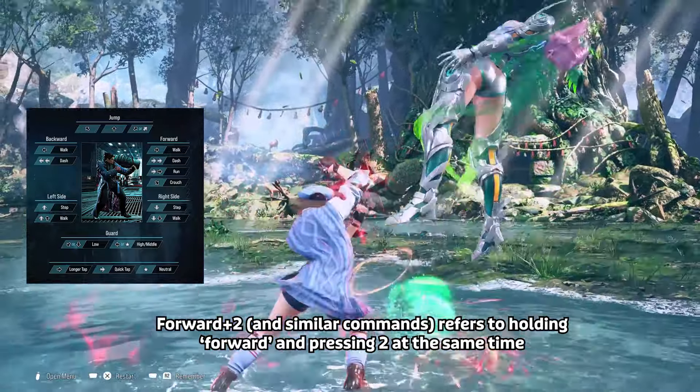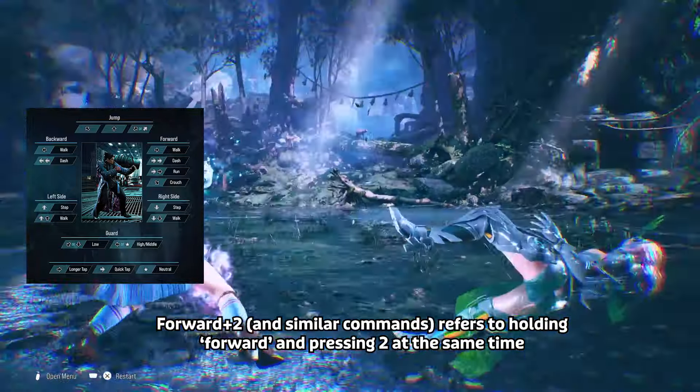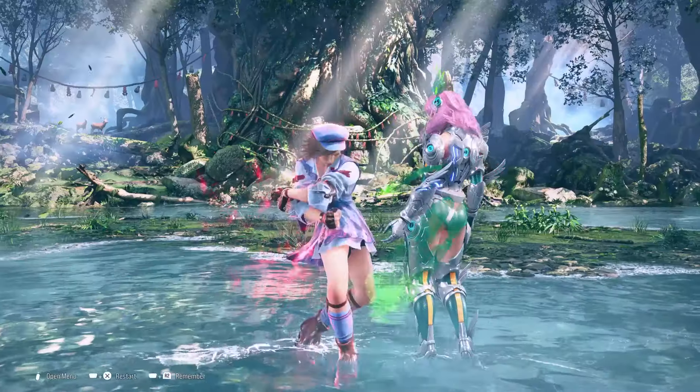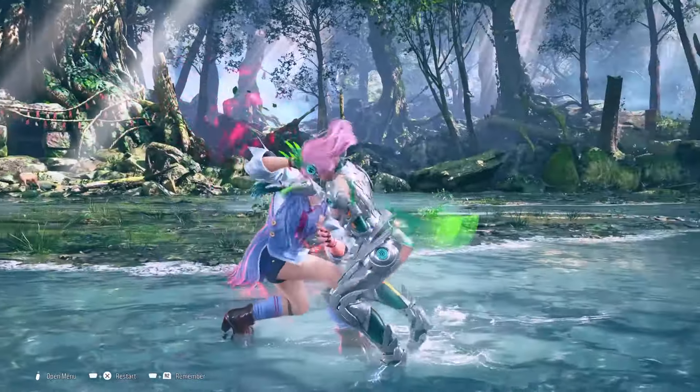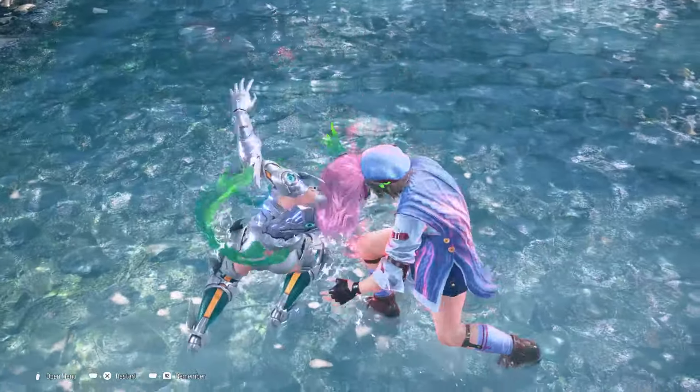Forward 2 covers a lot of range. She also has a few good command grabs that you can mix up your opponent with. The reason Asuka is easy is because she doesn't have any stances, so all you have to work on is the moves you want to use and the throws.